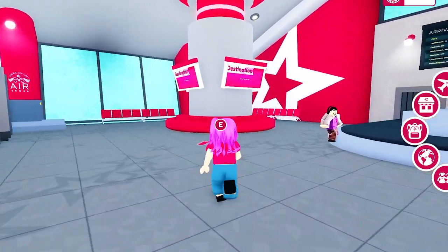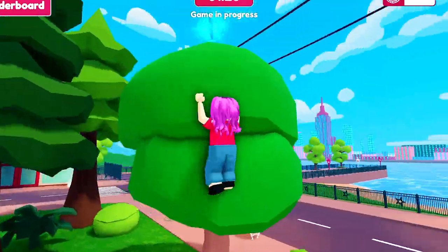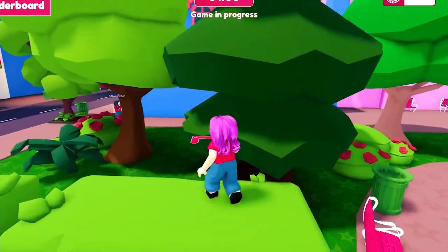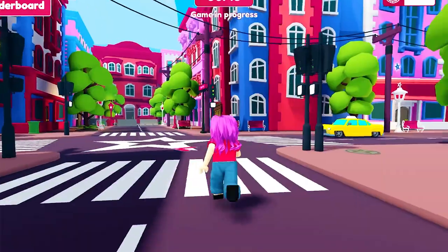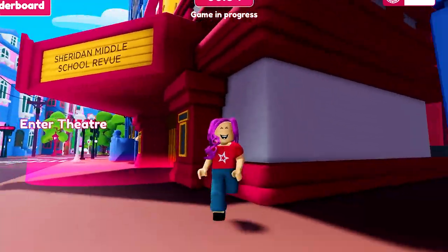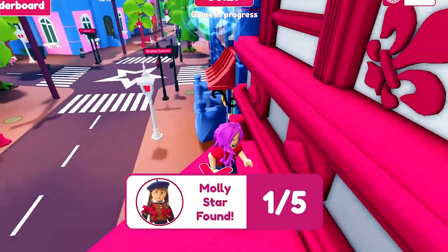Finally, we are all set for the last map: Kavi's World. Now this one is pretty small, but the buildings make it more challenging. You will need some obby skills in some areas. Most of the stars can be found on top of the trees, some are on buildings, and some are even hidden away for suspense.